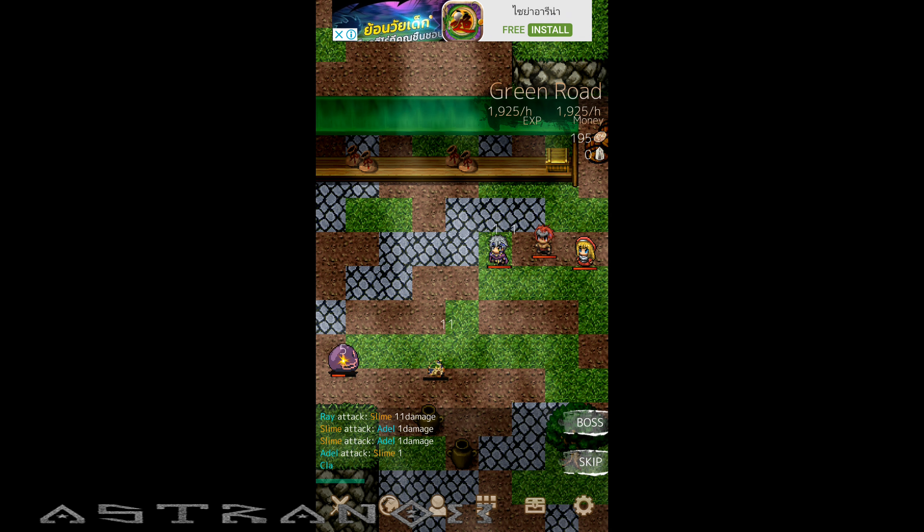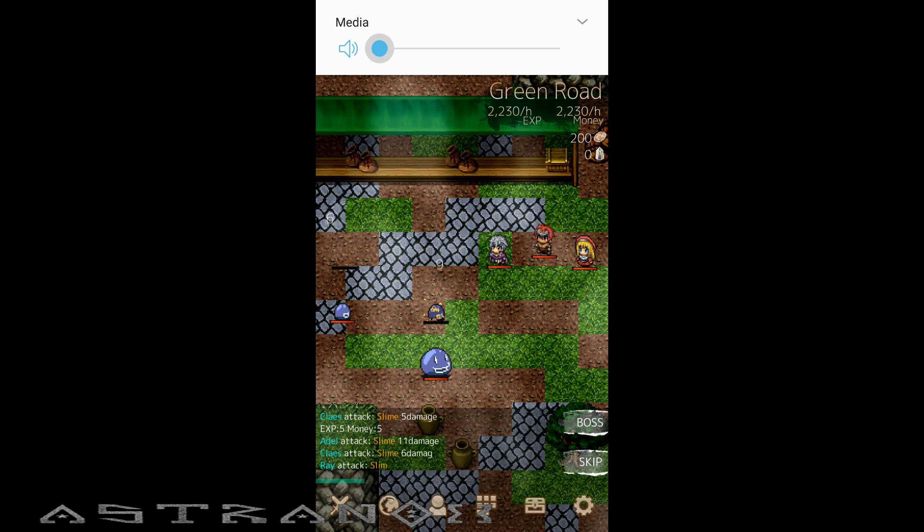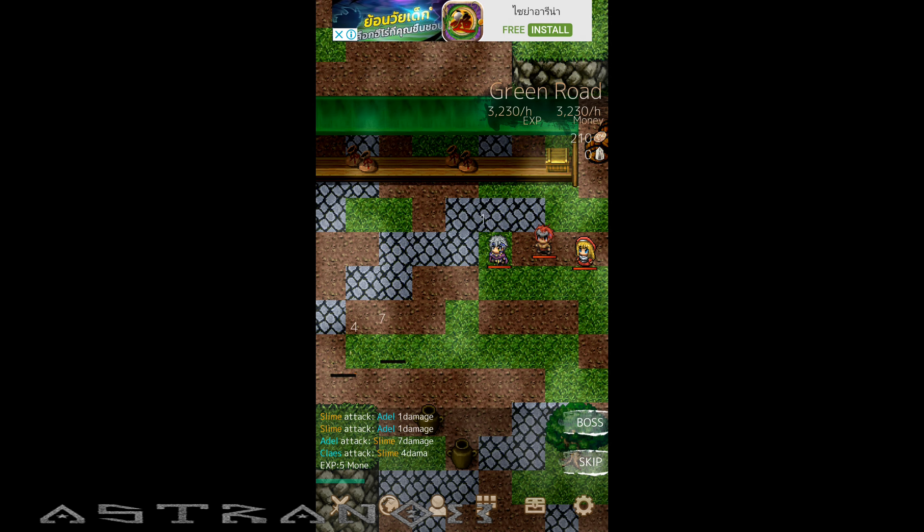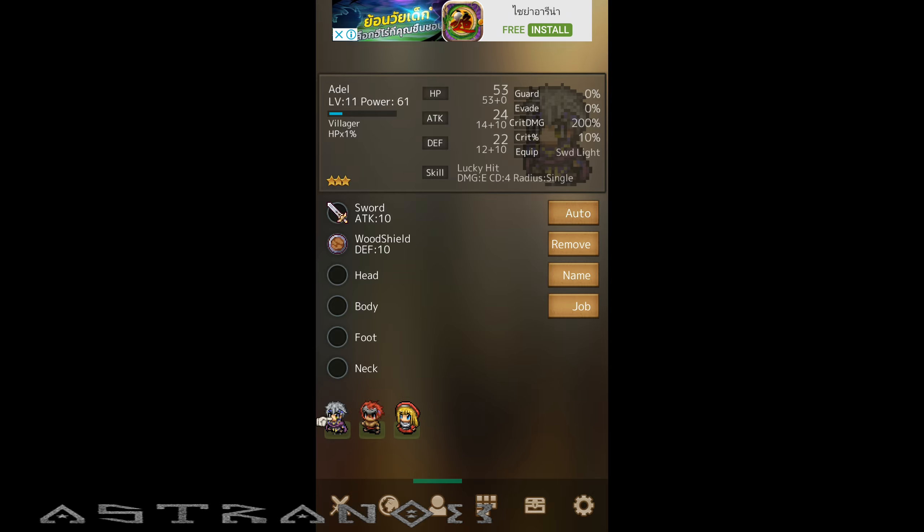Let me increase the volume. Let's do auto gear, auto, auto. Looking at their stats up there we need one guy to tank. She has more defense and more HP — she doesn't even have a shield. Hammer knight — oh yeah, alright.